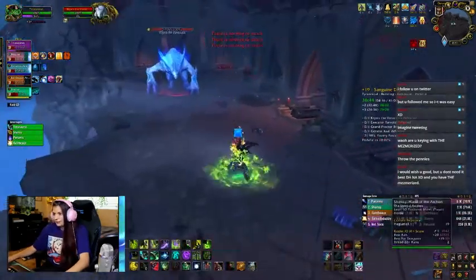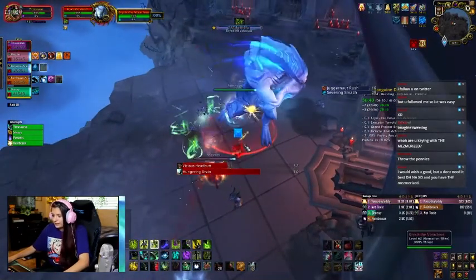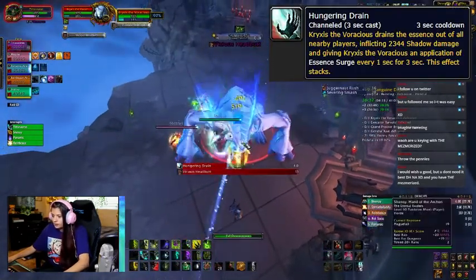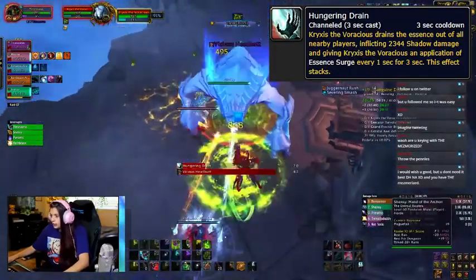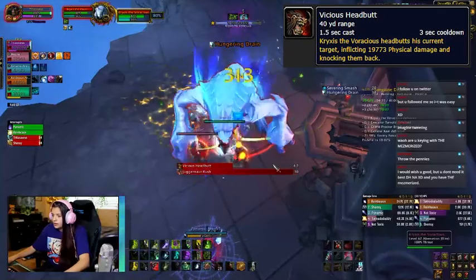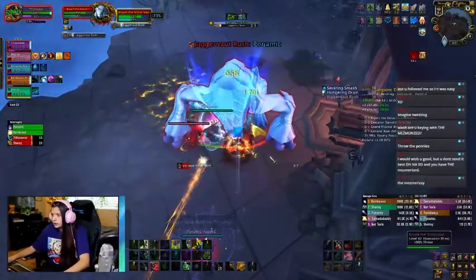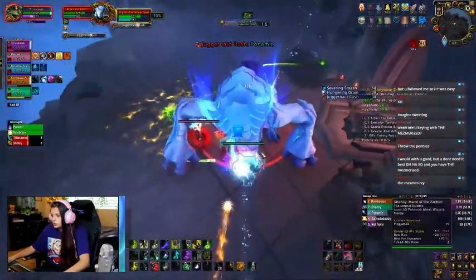You are now on to the first boss, the Big Blue Boy himself. He does a Hungering Drain, which needs to be kicked — just rotate it throughout your team. He also does a Vicious Headbutt, which is a tank buster, so use a personal defense. I like to rotate my Meta, my Baby Meta which is Fel Devastation, my Blood Spattered, and my Fiery Brand for this.